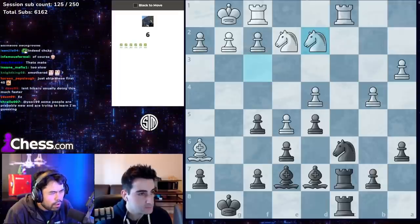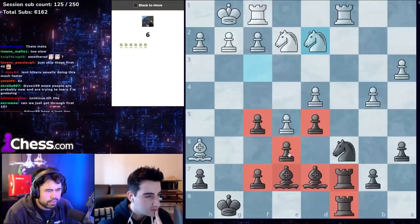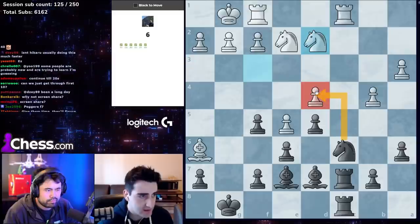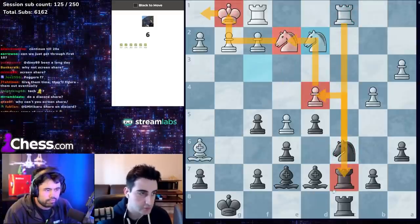Even material here, but once again we look for captures. We see knight xd4 because it hits the knight, and the knight on e2 is defending the rook. If rook takes c7 there's knight xc2 check, then we take the rook. If the knight takes, you take the rook on c1 and we win.